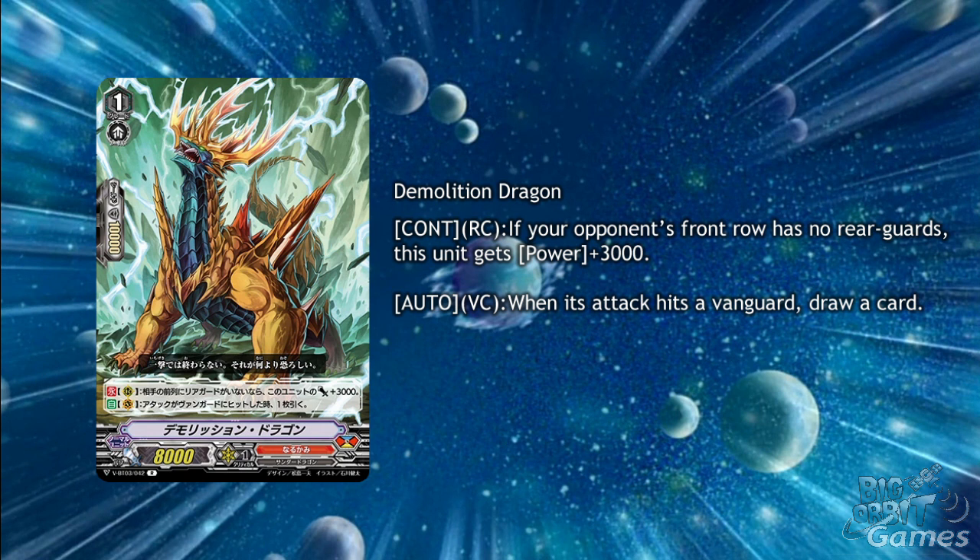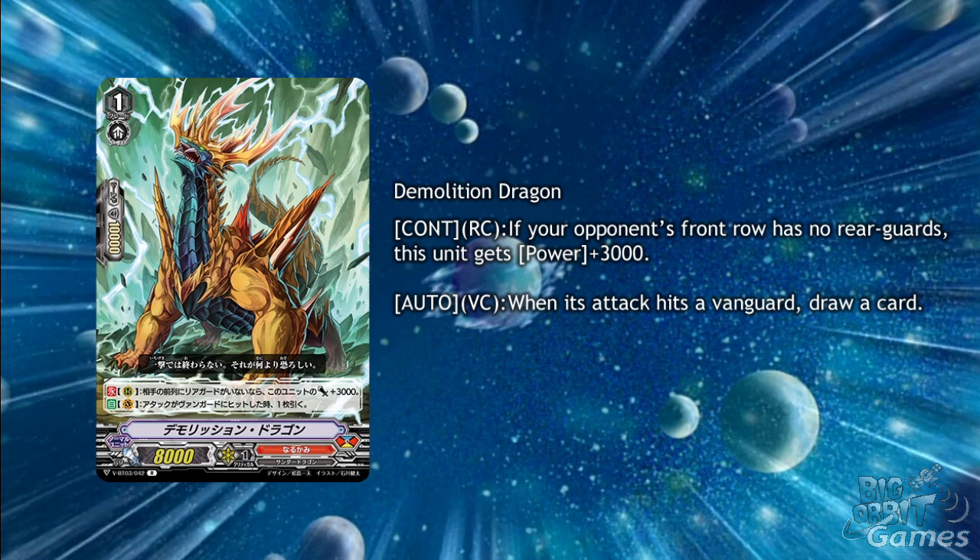Demolition Dragon is a grade 1 with Continuous Rear Guard Circle: if your opponent's front row has no Rear Guards, this unit gets plus 3,000 power. And it has Auto Vanguard Circle: when its attack hits the Vanguard, draw a card. It's a grade 1 that has to hit, but calling 2 or 3 to Axel circles can put a lot of pressure on your opponent to try and avoid you getting that draw — which would be a great advantage, especially with Tetonix Drill Dragon making you discard cards.